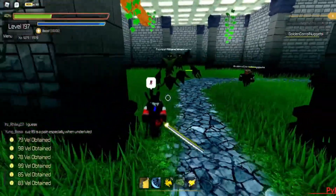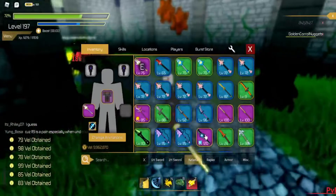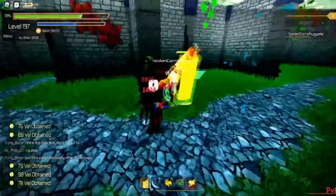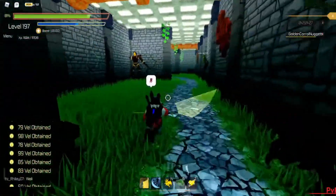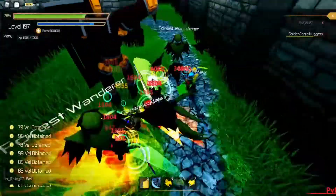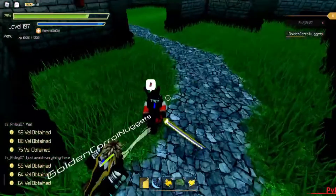Also, I forgot to mention in the last video: the heal skill allows you to heal but it uses up half of your stamina. As you can see I just healed myself. Two of us are taking enemies down and we're getting about three or four thousand experience from doing just this. All you guys have to do is just circle around the mobs.